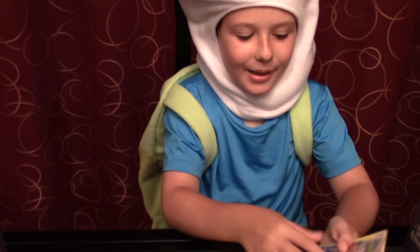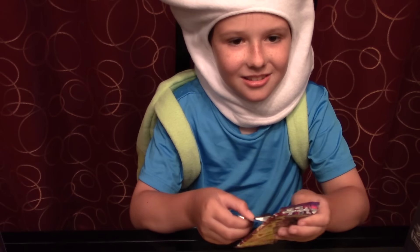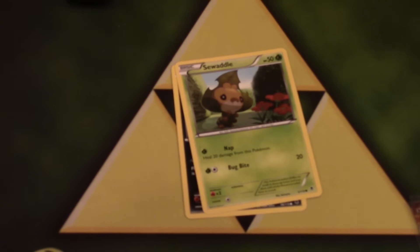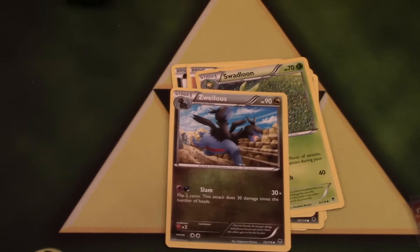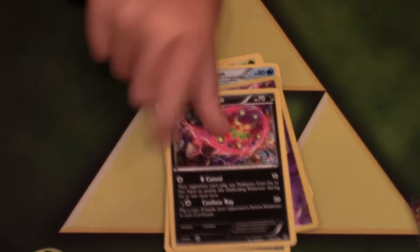This might be the best Elite Trainer Box ever! My Elite Trainer Box has been loving me so far! My next pack, my 6th — I'm probably not going to get anything else. My 6th pack contains Purrloin, Swadloon, Frillish, Deino, Gligar, and my uncommons are Swadloon, Zweilous, and Lumineon. My reverse is Litwick and my rare is Spiritomb — just a normal rare.